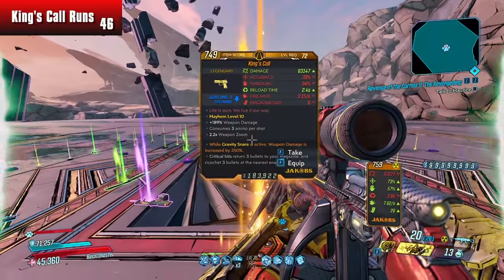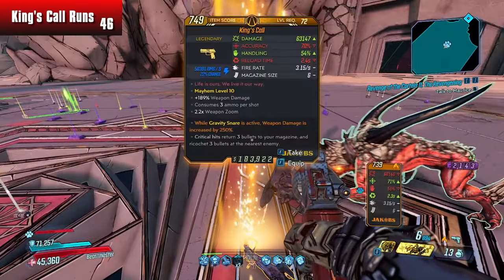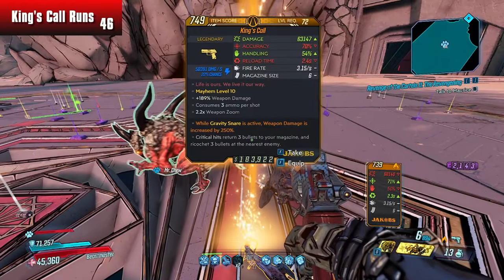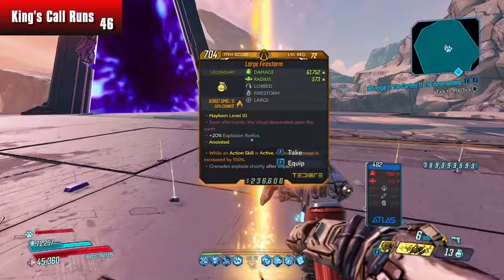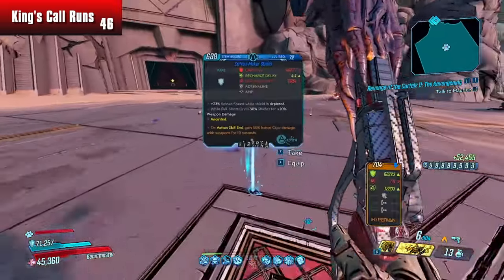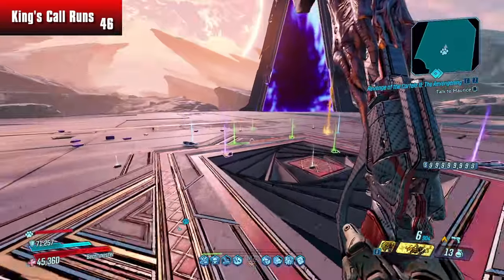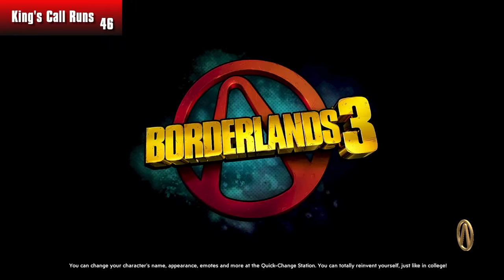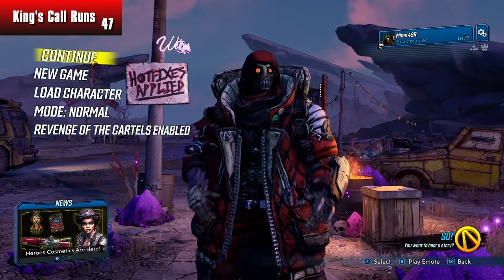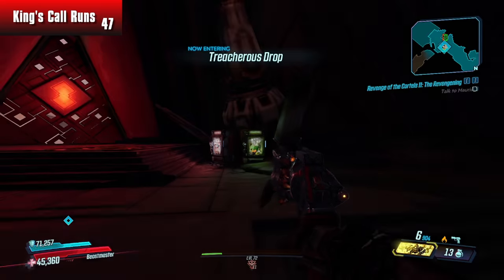A King's Call with 63,000 damage — but that's my first Shock King's Call! 63,000 damage isn't bad, but it's not the 69,000. So it's not a God Roll. But hey, we have a King's Call — it's nice to see one. First time in a while. And that's my first Shock one. So now I officially have a Corrosive Queen's Call, a Fire King's Call, and a Shock King's Call. Those are the three major ones you need for different kinds of bosses.